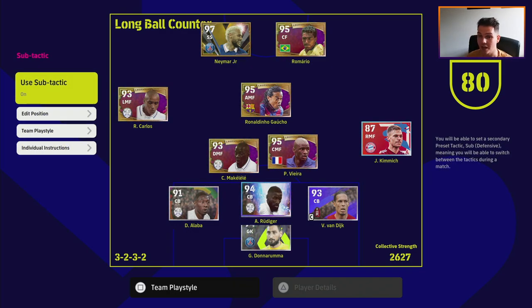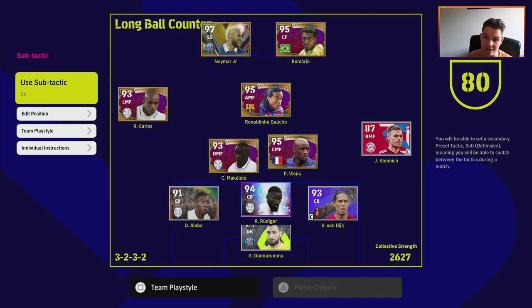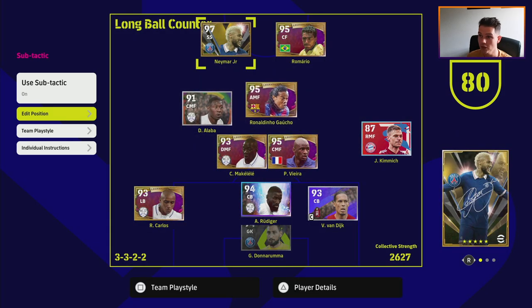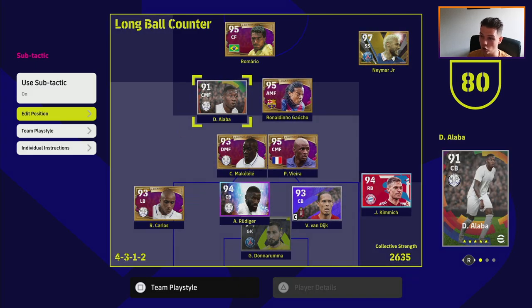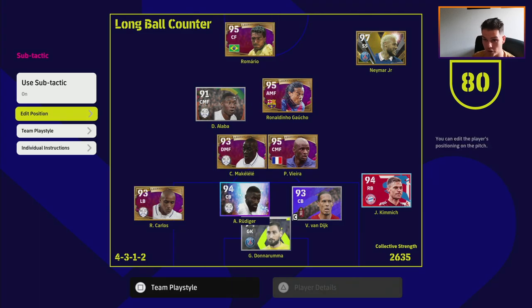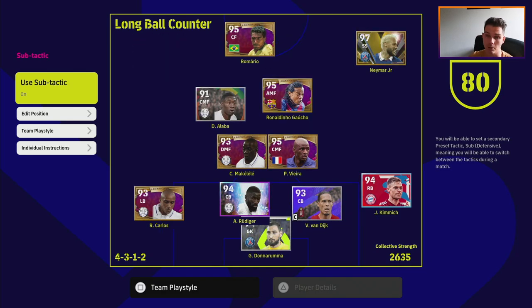Let me know what you guys think - I don't see many people using sub tactic. It's something you can look at if you want the edge on a good opponent, even going into half time with a backup plan. We start off at 4-3-3, and you could simply modify this without putting Alaba at CB - just keep four at the back, push Alaba into a central position, move Neymar out wide, switch wings, and have Kimmich back. That way, if a player is man-marking Neymar or focusing on one side, we can switch it up and drag him out of position.